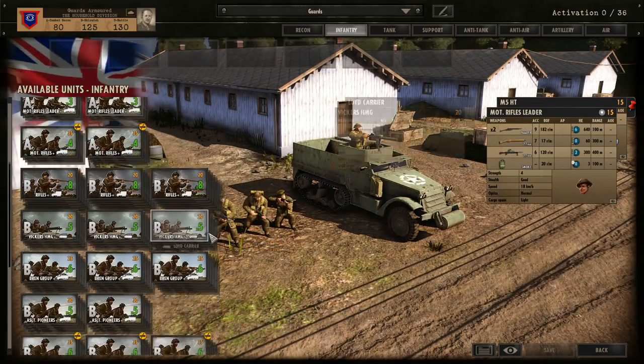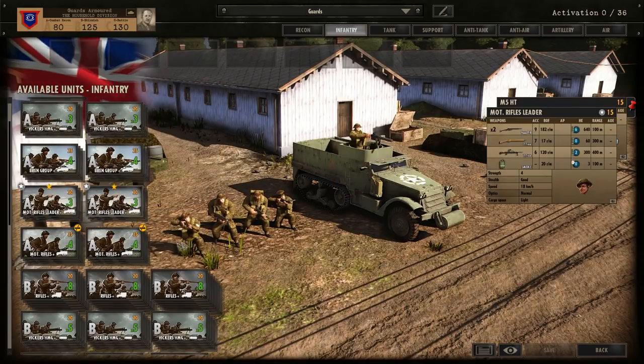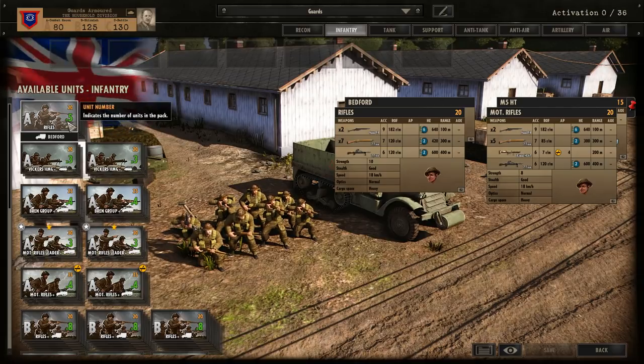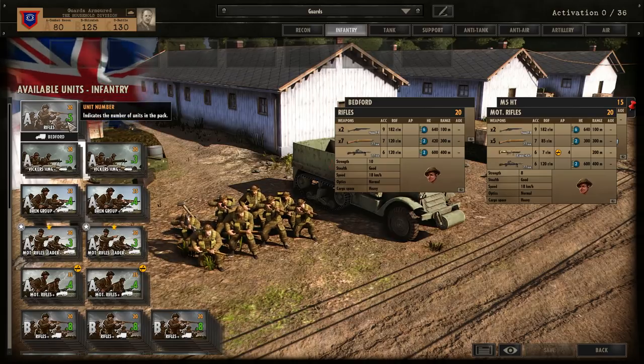Motorized Rifle Leaders are going to be your main leaders. You've got some Rifle Leaders later on in B phase, but pretty standard stuff. Motorized Rifles are really the bread and butter of the infantry — compared to regular Rifles they lose two guys but gain a PIAT, which I think is a worthwhile trade-off, as it gives them much-needed anti-tank capability. Considering you're paying the same price to have some sort of AT weapon, that's a pretty good deal.